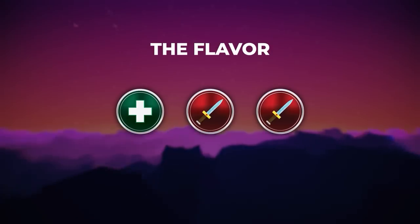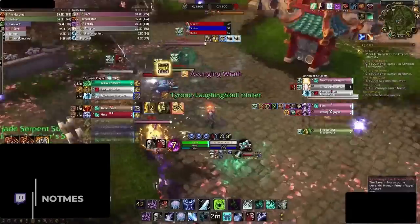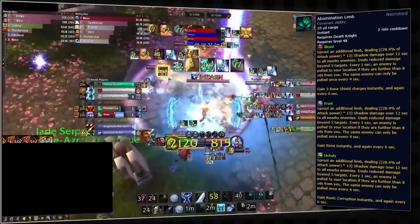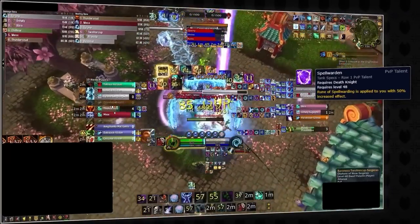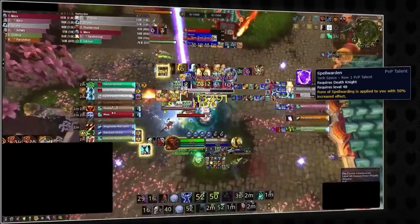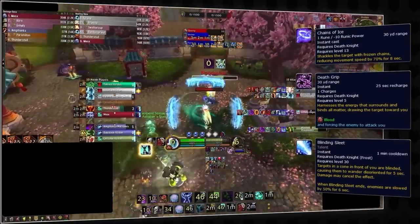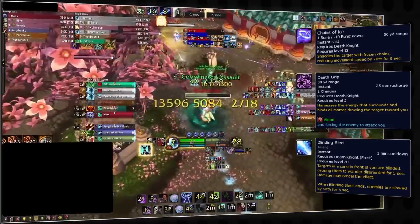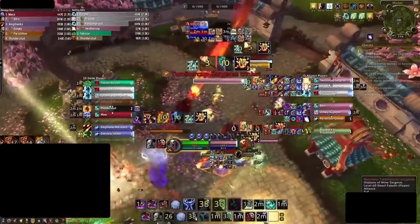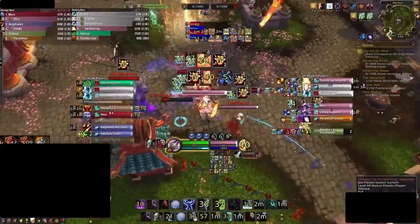Good flavor options include Death Knight, which partners well with Demon Hunter or Fury Warrior for grouping targets and high setup pressure during Abomination Limb. Frost DK also brings Spell Warding — essentially adding Curse of Tongues to the whole enemy team — and is the king slayer of mobile specs via Chains of Ice, Death Grip, and Blinding Sleet. On maps like Eye of the Storm they pair excellently with Affliction Warlocks or Discipline Priests for knockoff kills.